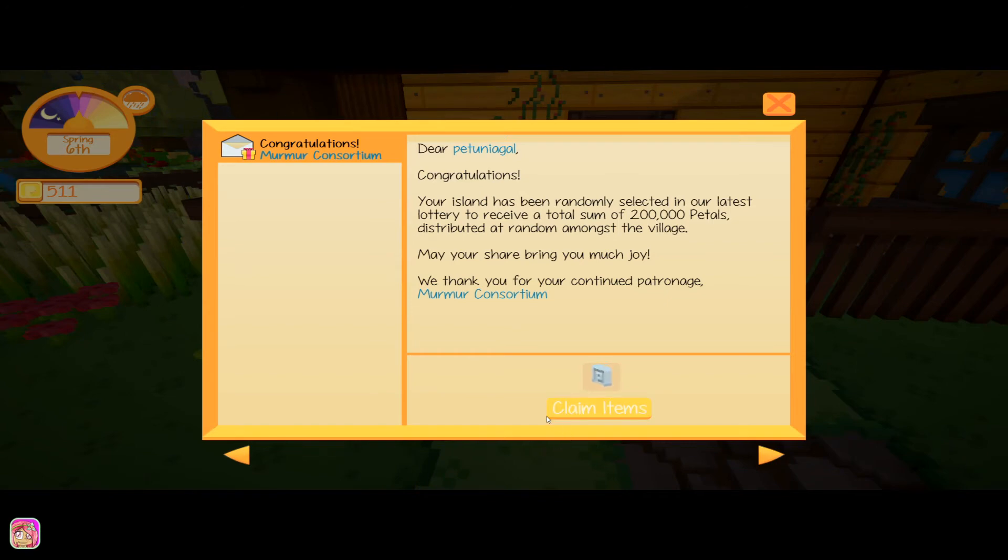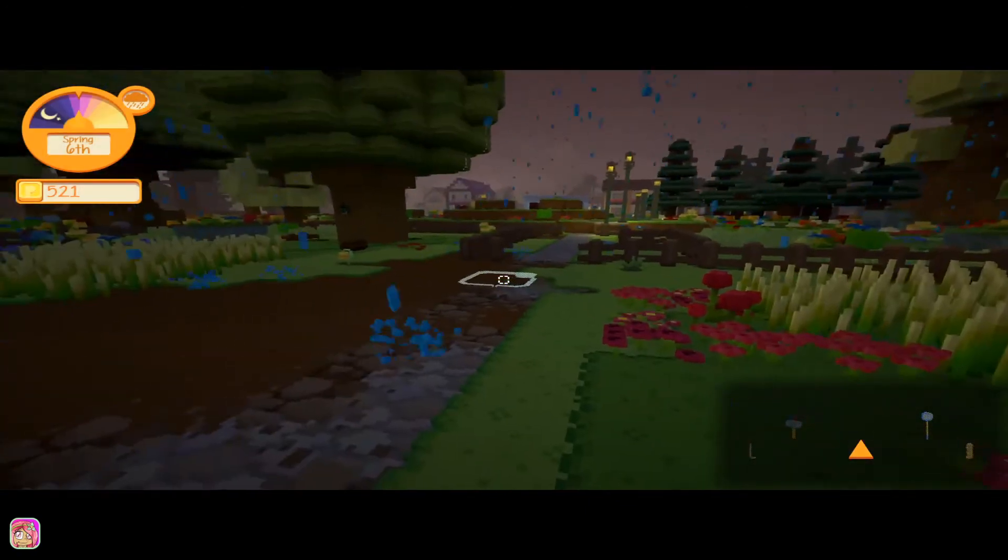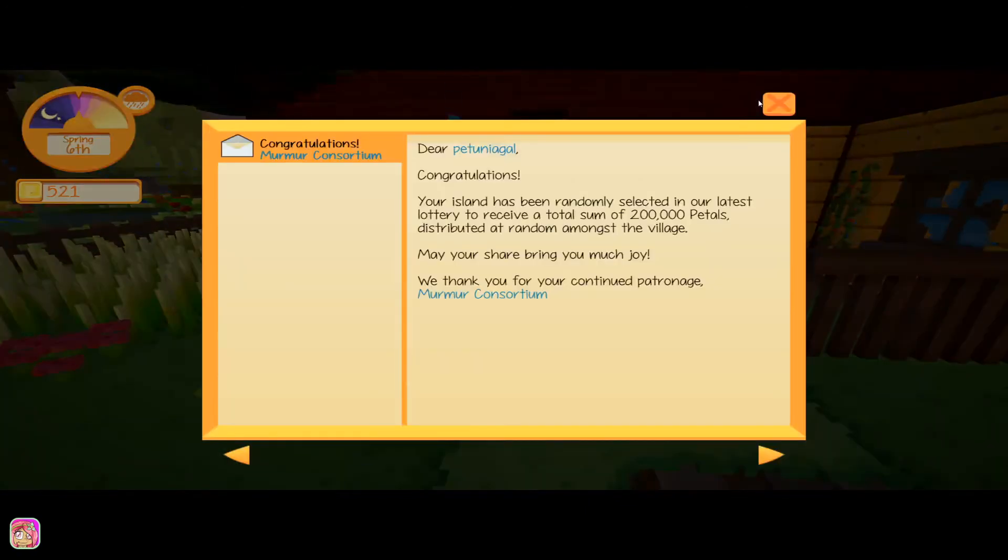If we right-click — congratulations, your island has been randomly selected in our latest lottery to receive a total sum of 200,000 petals distributed at random among the villagers. Claim... and we receive 10 petals out of 200,000. That doesn't seem quite right, I'm just saying.